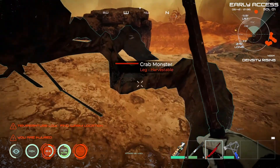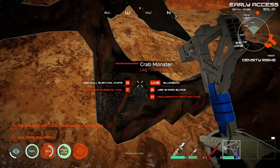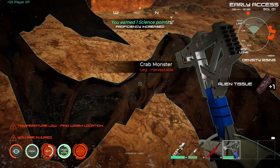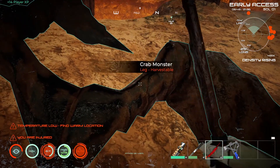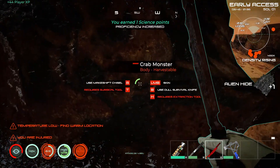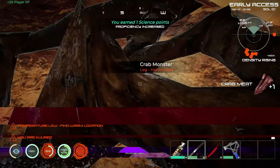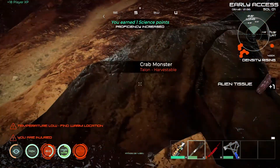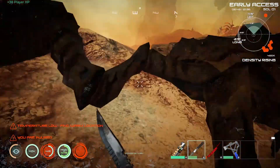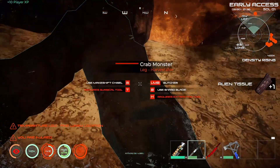Alright, let's heal up a little bit. Can we use this on it? Bludgeon - what do we get from bludgeoning alien tissue? Alien hide - it's like skinning it. And what if we use our blunt one? Crab meat. Alright, it's even calling it a crab, so...